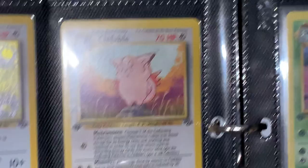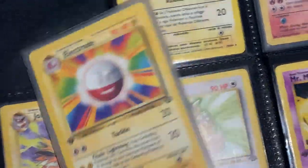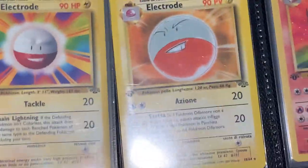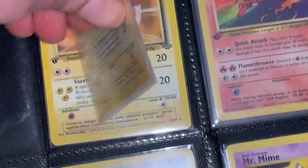We have the Clefable — because I think the Japanese... yeah, some of these are triple sleeved. It's KMC perfect fit, and then they got a perfect fit, and then they got full size, and then they got the outer oversize. Anyway, there's the Electrode error with the base set picture, and then the actual Jungle one.